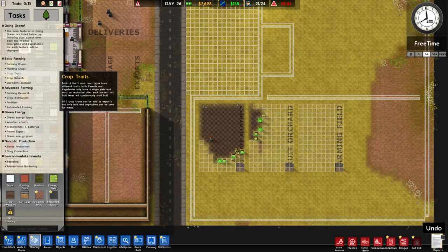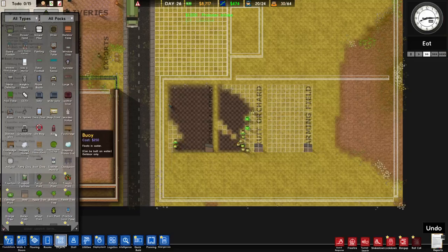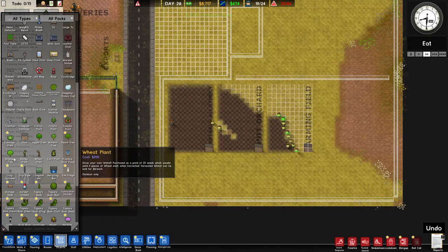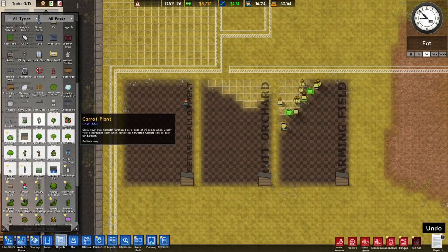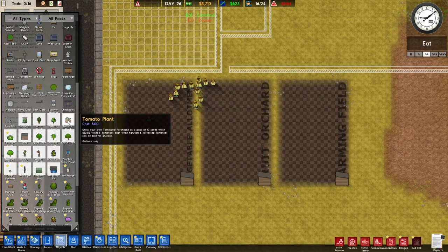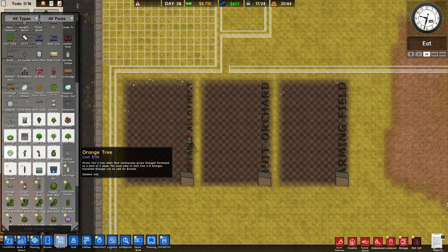All the crops are listed under that category now. We should be able to plant. Different crops have different statistics and sell for different amounts: carrots sell for 4 each, potatoes 3, tomatoes 4, cabbage 4, apples 4, banana trees 6, peach trees 6, oranges 3, barley 3, wheat 6, corn 5.